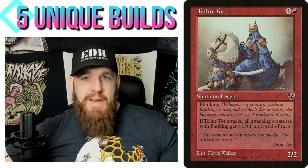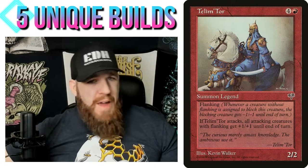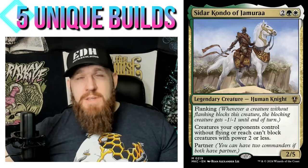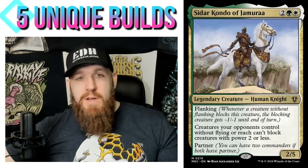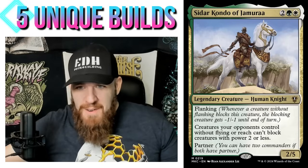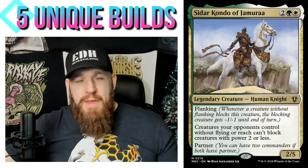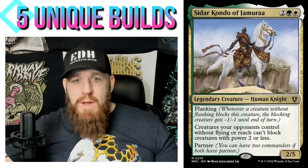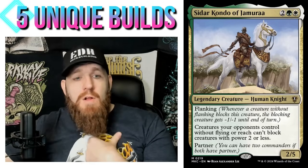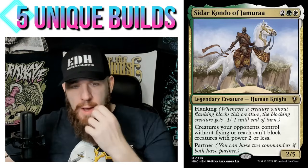There are only three legendary creatures with Flanking as possible commanders — the original Sadar Jabari, Tahngarth being another (which is mono-red), and Sadar Kondo. That's why I think Sadar Kondo is probably the best fit here. I also like Sadar because he's a partner commander, so we can use a partner to add other colors, which broadens our horizons for putting more flanking creatures in the deck.